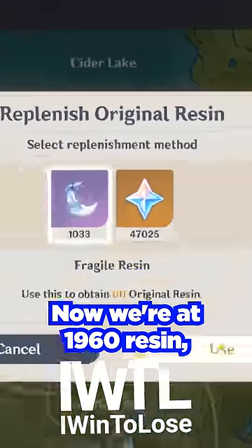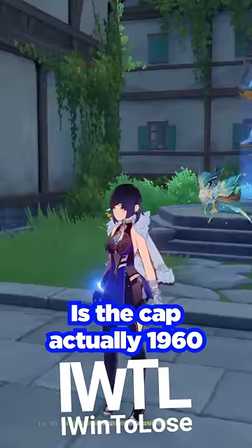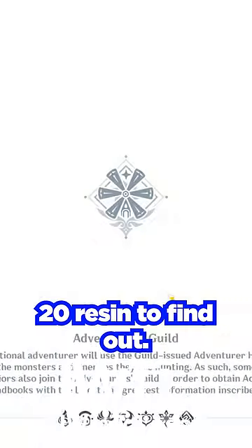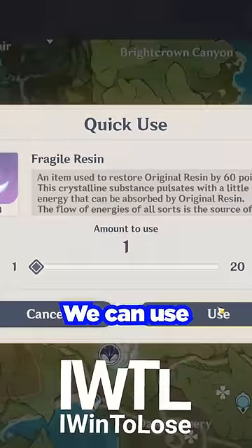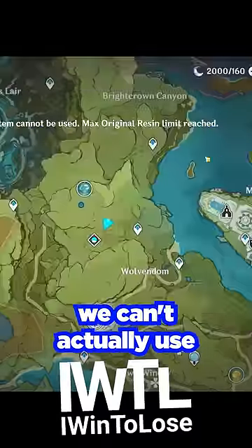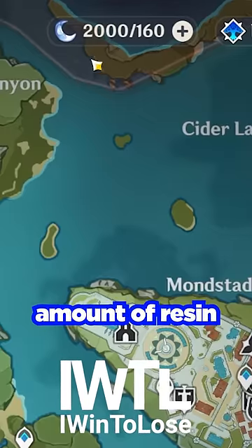We're at 1960 resin, and if I try to use one I can't actually use it. Let's spend 20 resin to find out if the cap is actually 1960 or something else. Now we're at 1940 resin — we can use one more fragile resin to get to 2000 resin. And now if we try to use any more, we can't. 2000 resin is the maximum amount of resin you can have in Genshin Impact.